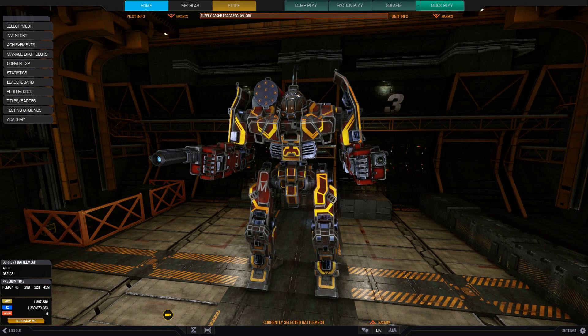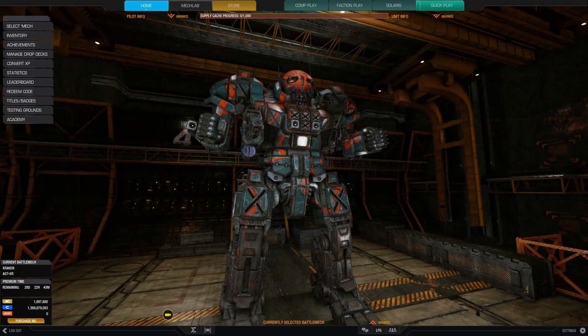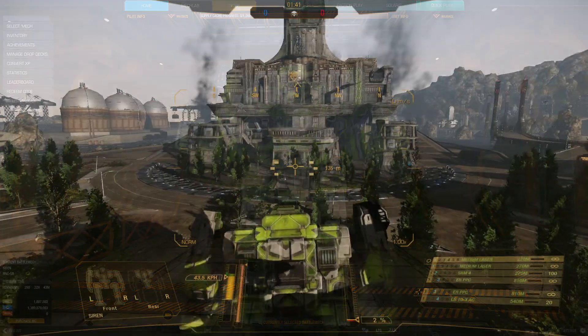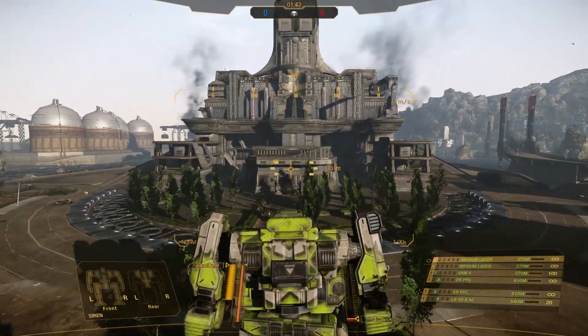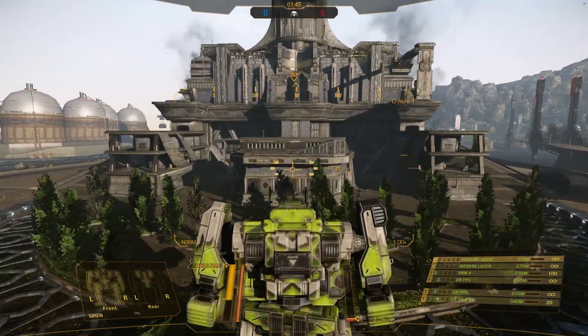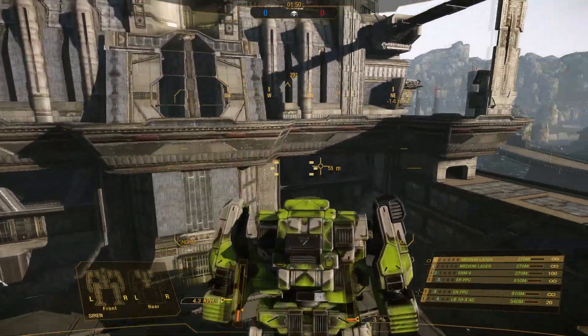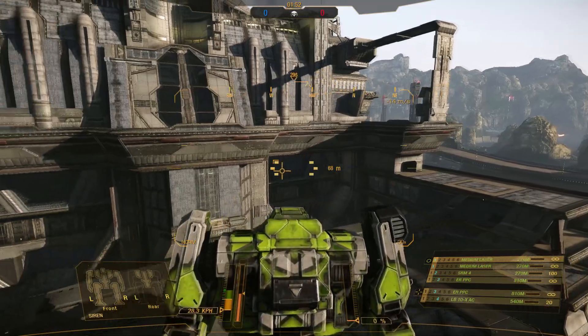Several weapons and equipment have been changed in this patch. MASC fill rate and dissipation rate has been improved by 10%, allowing you to run longer and reuse earlier. Heavy and assault jump jets have had their burn duration reduced by 8% and thrust increased by 10%, making these mechs jump higher and faster.